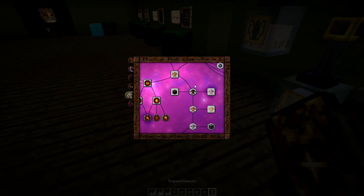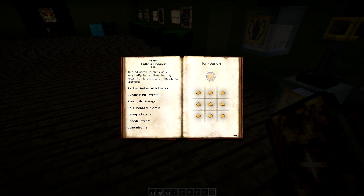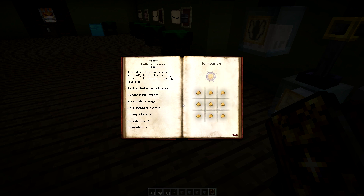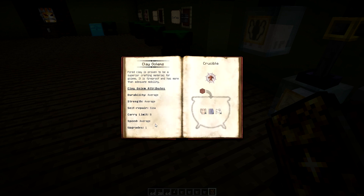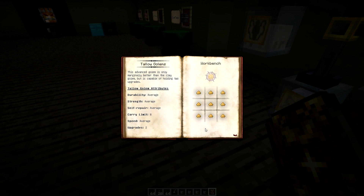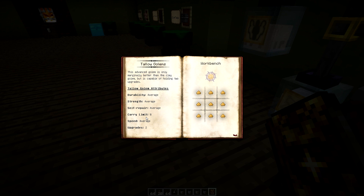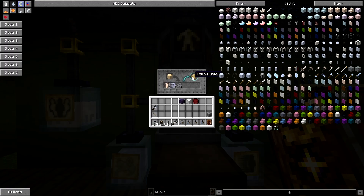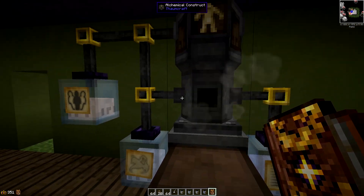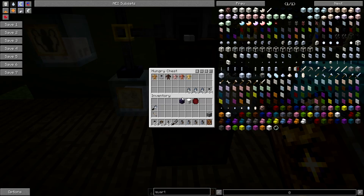The next one we're making is a tallow golem. These are a little bit better than the clay golems, but they do require this magic tallow which requires a lot of crucible work - making rotten flesh and pre-cantatio and stuff like that. But in general these are quite good - they've got average on everything, carry limit of eight just like the clay, and these can take two upgrades whereas clay could only take one. So it's definitely a step up from your clay golems. We've got five golems here, three left to cover.